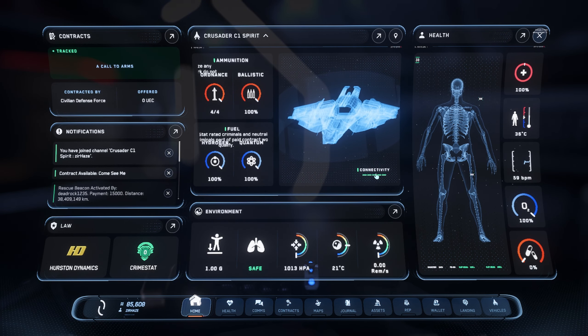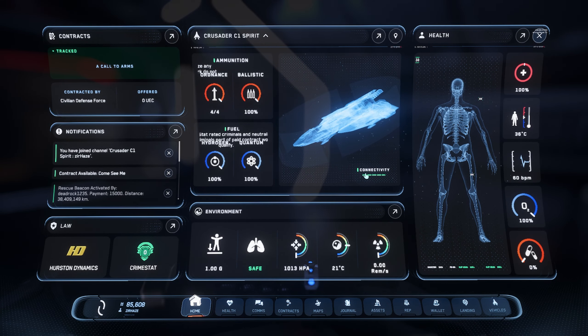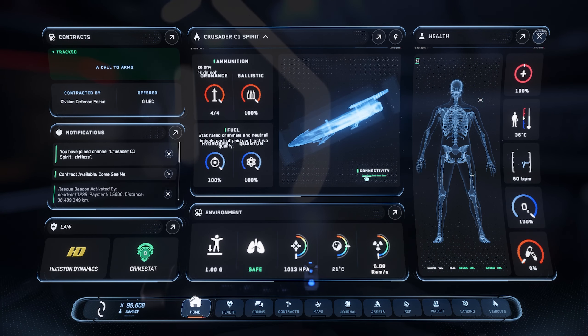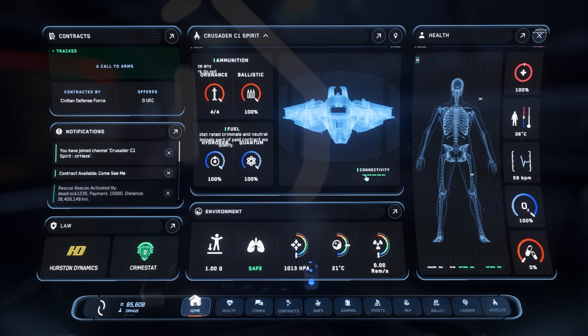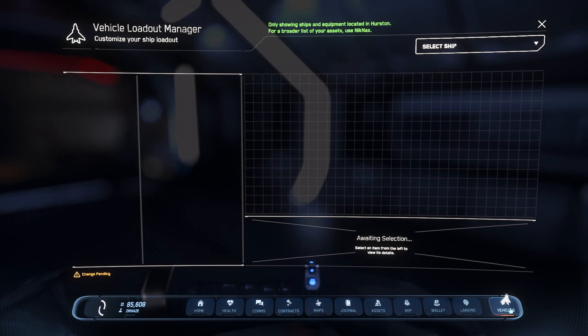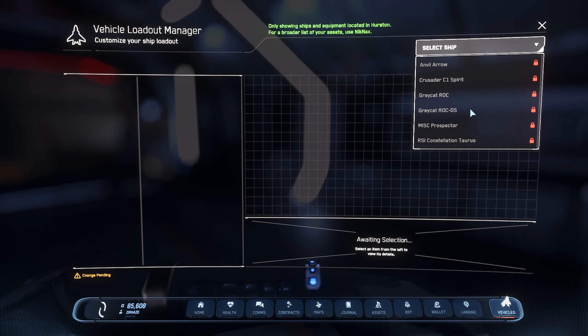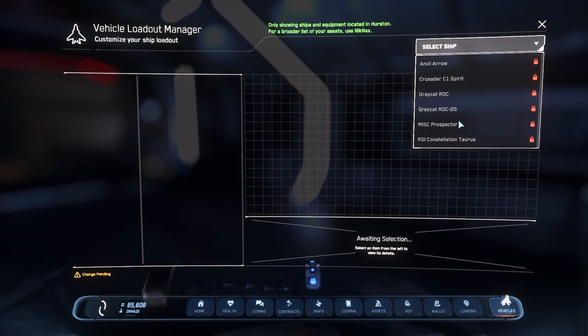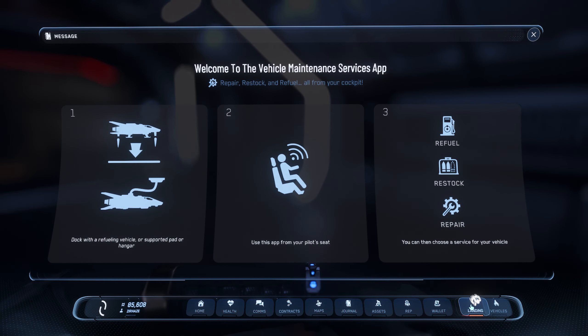Clicking the ship info shows connectivity between you and your ship — if you walk too far away you'll lose that connection, like losing Wi-Fi. Clicking through takes you to the Vehicles tab, which shows all the vehicles you own. The Landing tab only displays once you are in the pilot seat.